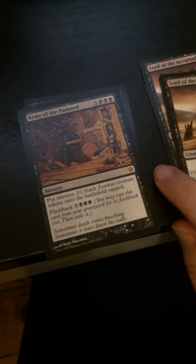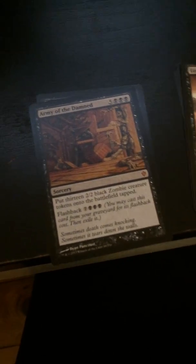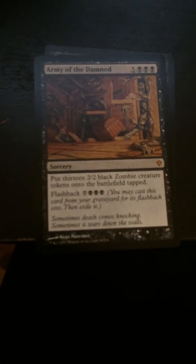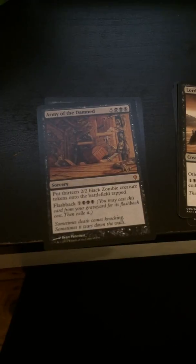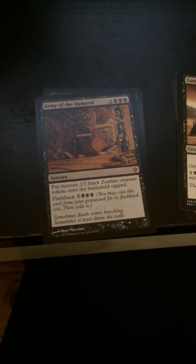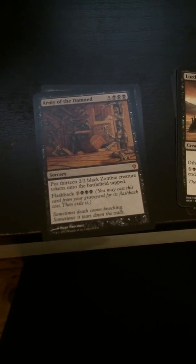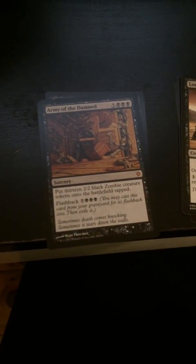Then I got two of these bad boys. I think I'll have trouble casting them, but I had to get them. Put 13 2/2 black zombie creature tokens onto the battlefield tapped. Flashback — so instead of eight, you can pay ten and cast this card from your graveyard for its flashback cost and then exile it. So basically you can cast it again.